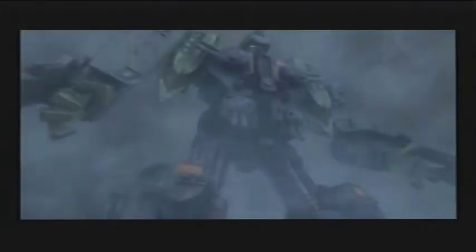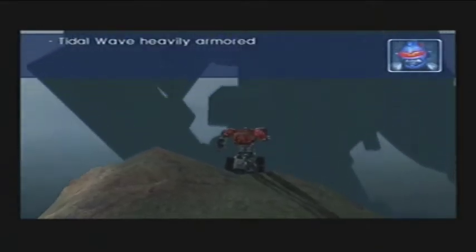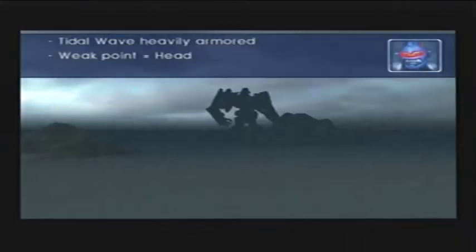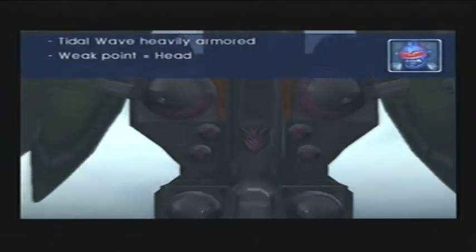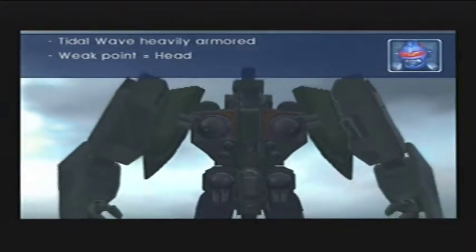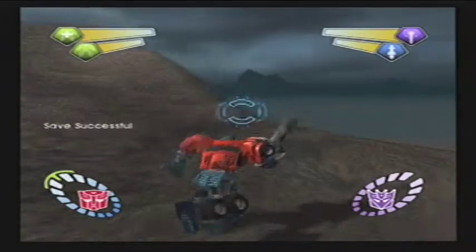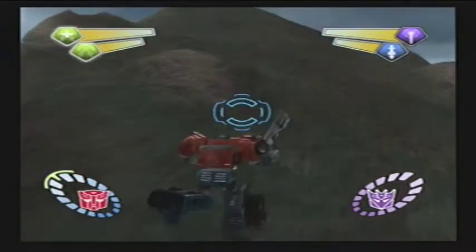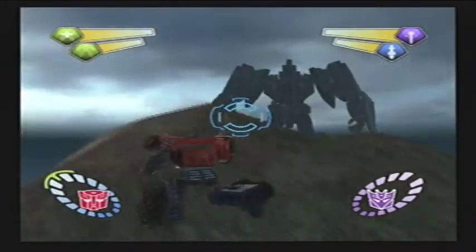I know you guys have already seen this cutscene, but it plays every single time you try the boss battle again. You can skip it. [Cutscene: 'Sir, it's Tidal Wave. Recommend you take immediate cover.' 'You have got to destroy him. Density scans reveal his body is heavily armored, but his head is vulnerable. His height will make it difficult to attack him. Suggest you maneuver into optimal weapon range.'] Yeah, you can skip that cutscene, but I don't like skipping it because it's pretty cool. If I keep dying over and over again I'll skip it from now on — even though it's really cool.